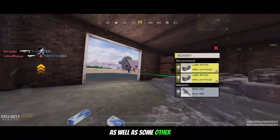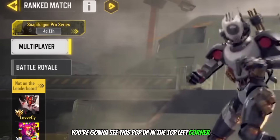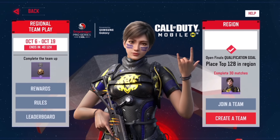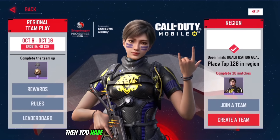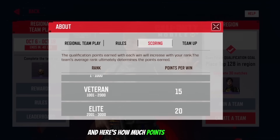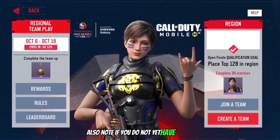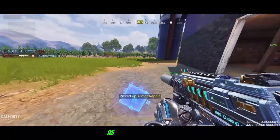Now let's discuss how you can earn some free CP in Season 10 as well as some other rewards. If you head over to ranked, you're gonna see a pop-up in the top left corner for the Snapdragon Pro Series — think of it like the world championship. You have to either join or make a team of up to six players in your region, then play 30 ranked matches with your team. The more points you get depends on your team's overall rank average — the higher the rank, the more points.